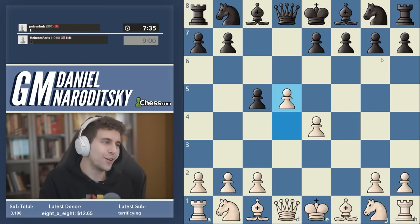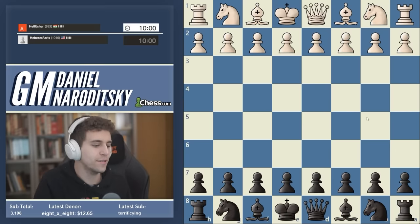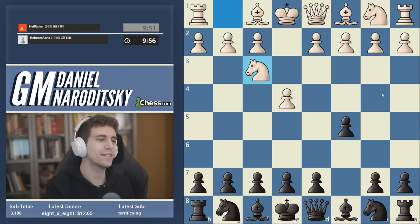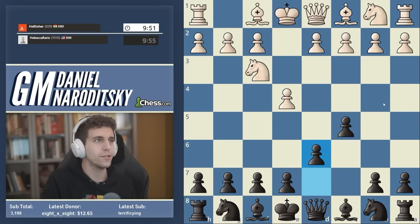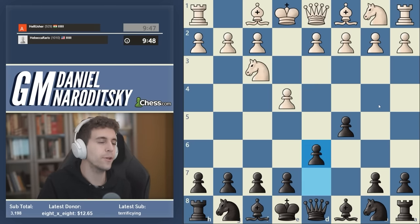Welcome everybody watching on YouTube to a short late-night episode of speedrun. We have the black pieces against hellUsher from India. We get a Sicilian. Our opponent is already thinking. Knight f3 — so we're following the Najdorf moves: d6, and our first open Sicilian of the speedrun thus far. We have mostly faced the Bowdler attack either on this move or the previous move.